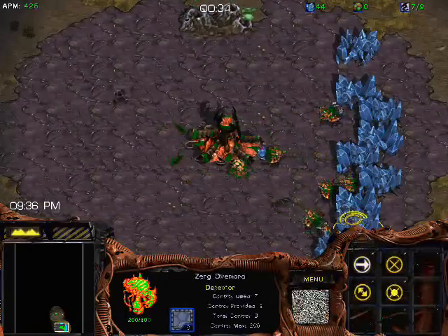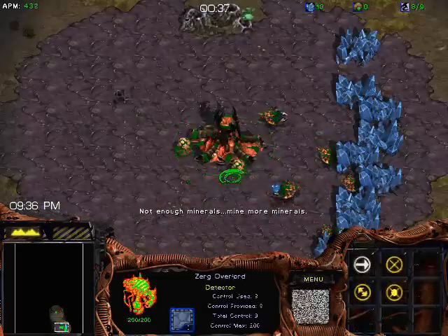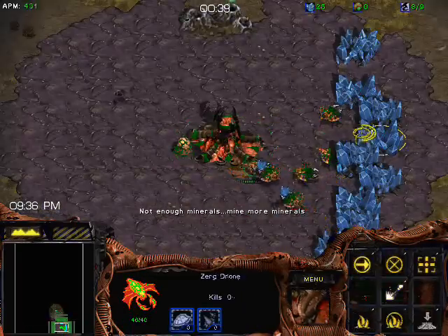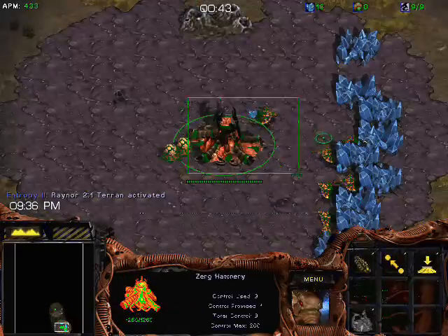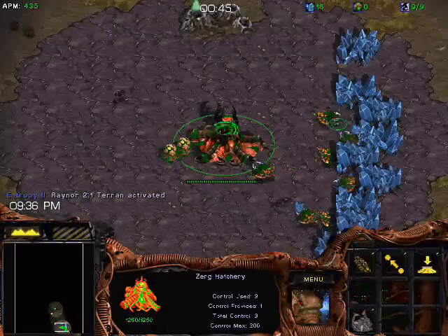For that same reason, it's oftentimes still a good idea to go ahead and 9-drone scout as well, so that you can really get inside the base and see what it is that the Terran is actually doing. It's kind of preferential, but it's oftentimes a good idea.